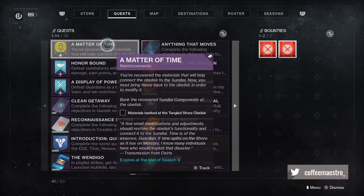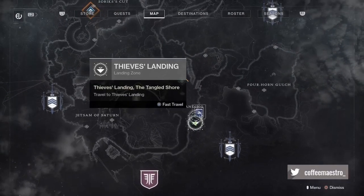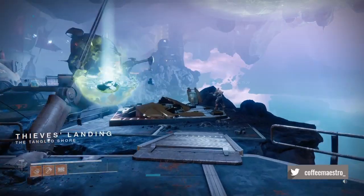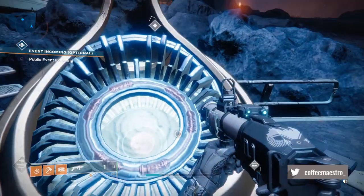you're gonna bank the recovered sundial components at the obelisk. That is located on Thieves Landing right here — it's right next to it, right here.